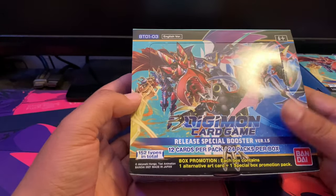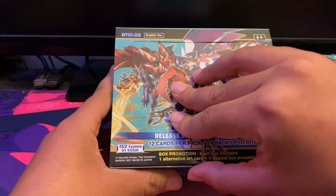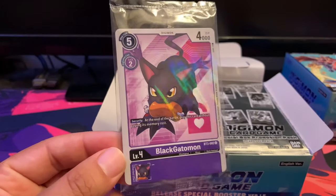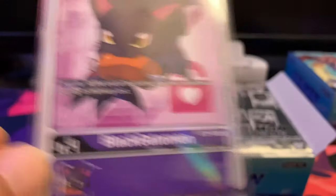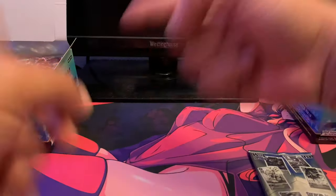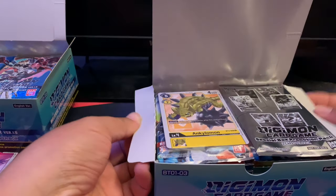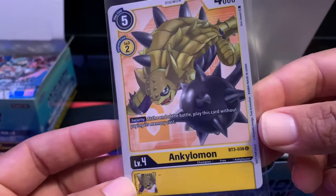Booster 1.5 — really excited about it. As I'm opening it I see Black Garurumon — that is the first card for our promos. Black Garurumon is one of the security-based cards. There's one for each different color in this set. The security Digimon are basically re-skins of a few of the rares that are in this set. Then I get excited because I got Ankylomon — I love Ankylomon, it's one of the second generation Digimon and one of my favorites.